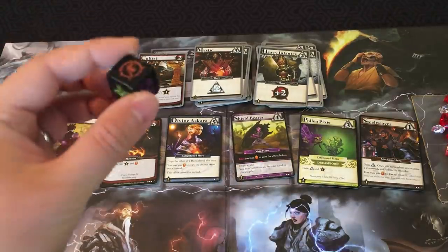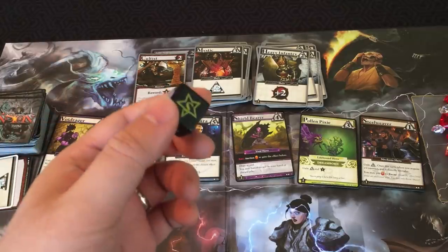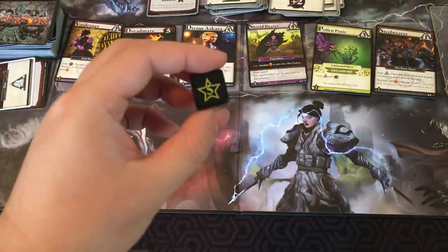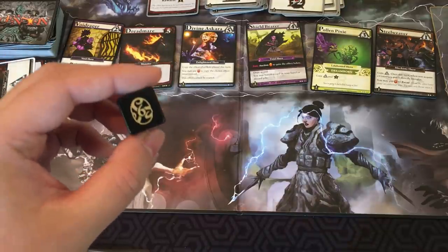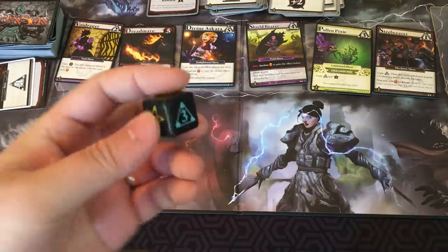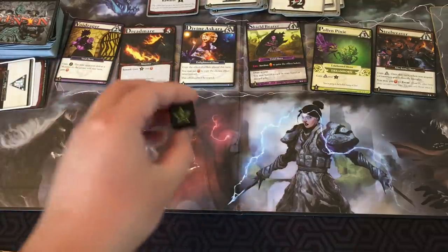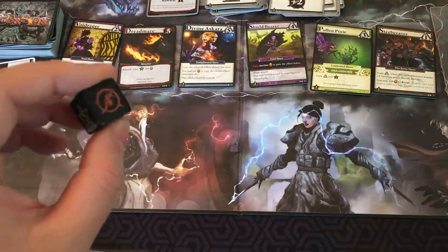Finally, the newest addition in Delirium is the Delirium Die. During your turn you may spend five insight to roll it and gain whatever effect is rolled. Possible results include: five honor, four power, six insight, draw two cards, three runes, or banish a card from your hand or discard pile. All the effects are pretty nice, so if you have extra insight and really need runes or power, you can give it a roll.